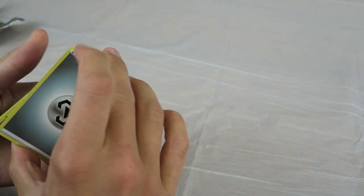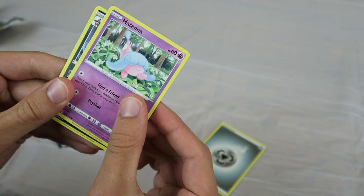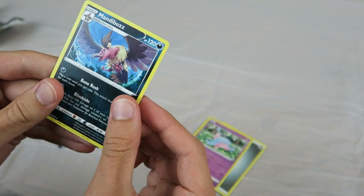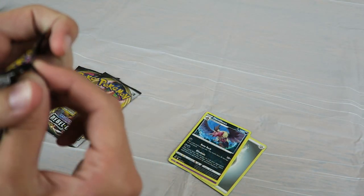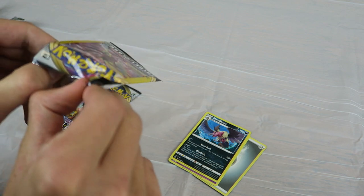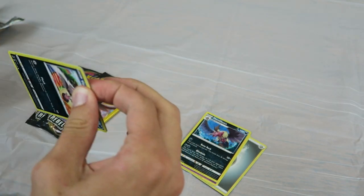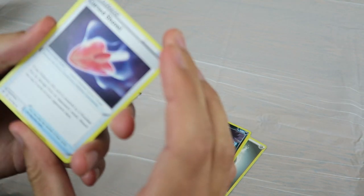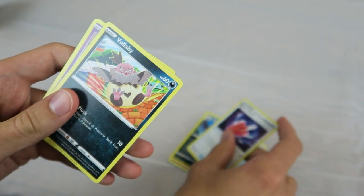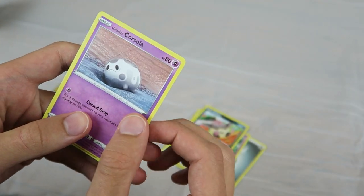Alright. Energy, Hatena, and Mandibuzz. Moving on to the next pack — Curse Shovel, Vullaby, and Galarian Corsola.